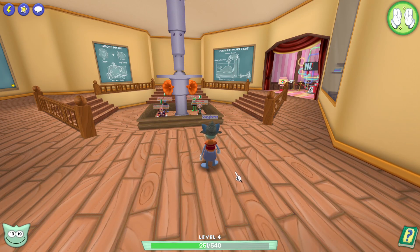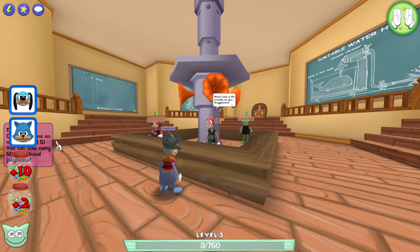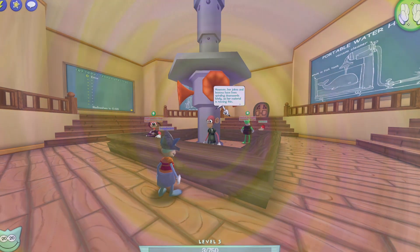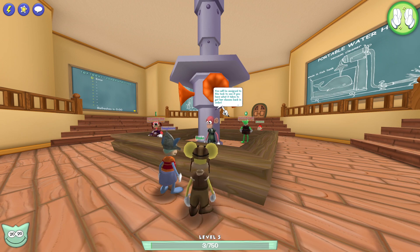With that, how about we go get our next main task? You have reached level 5. Let's go — we're at 20 laugh. Now, onto your next task. Professor Gaffaw has been working tirelessly to teach the Toons how to laugh effectively, causing the cogs to laugh as well. Cogs simply can't take a joke. However, her jokes and lessons have been spiraling downwards lately and her material's running thin. You will be assigned this task to see if you have what it takes to get her classes back in order.